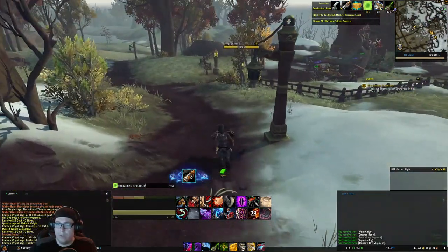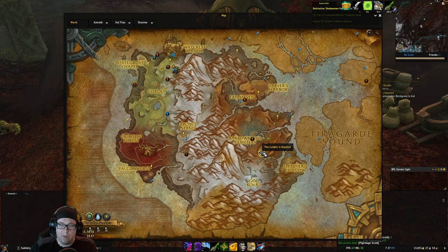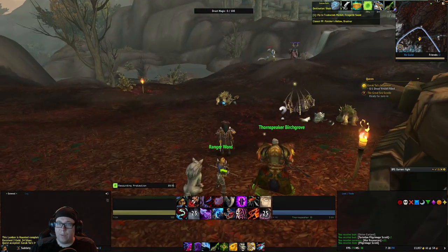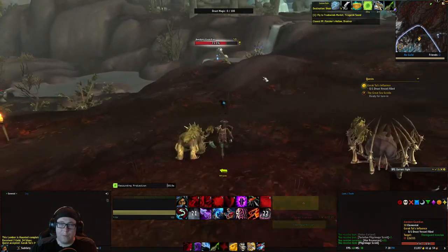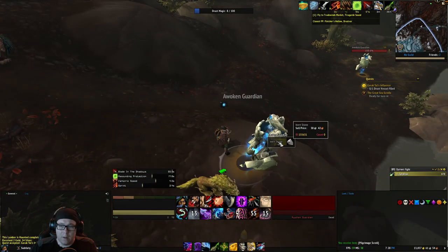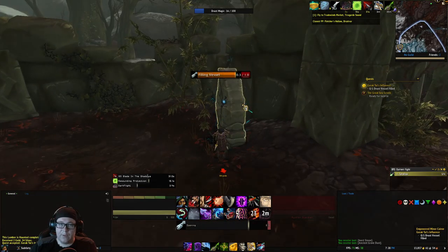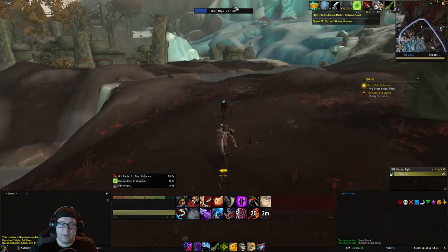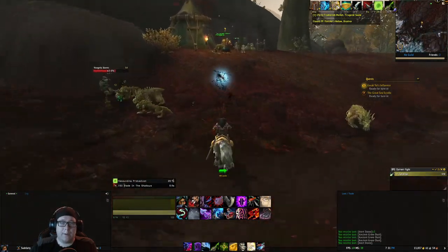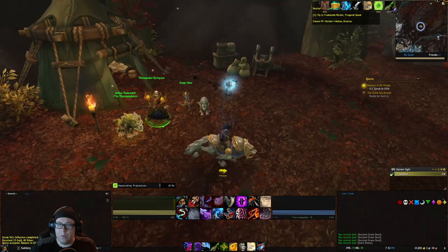Now we move on to The Lumber is Haunted, which is also in Drustvar. The next location is over here. We need to talk to Birchgrove and get the quest The Drust Vessel Filled. For that, we need to go around killing enemies. You can also click on these stones — as you see, there's a bar up here and we have to fill that bar up to 100%. Once we have that bar filled, go back to Birchgrove and turn in the quest to get Speaking to Ulfar.